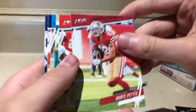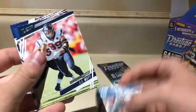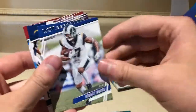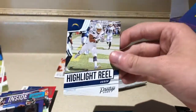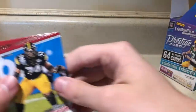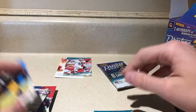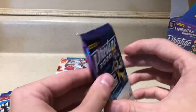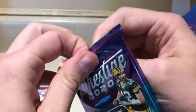Last but not least — Dante Pettis, Sammy Watkins, Ryan Fitzpatrick, Christian McCaffrey, JJ Watt, Robert Woods, Highlight Reel Austin Eckler again — this is the third time we pulled this card, so we're going to put those up on eBay. And a Tristan Wirfs rookie card, that's another one. Now here we got the thick pack — hopefully it's not a filler, hopefully it's a jersey card of some sort. Let's break into it and see what we got.